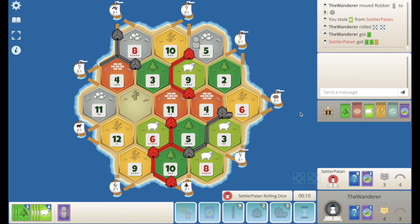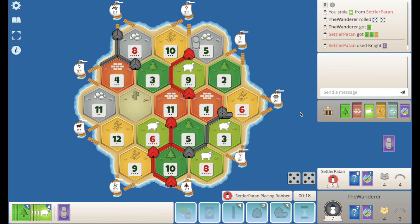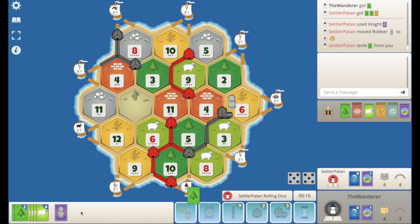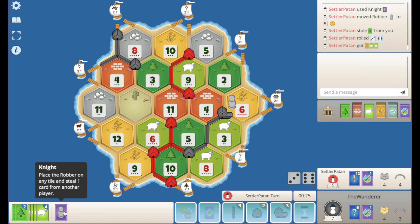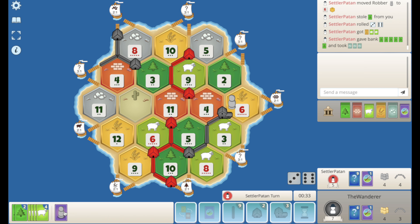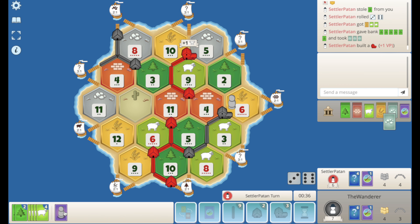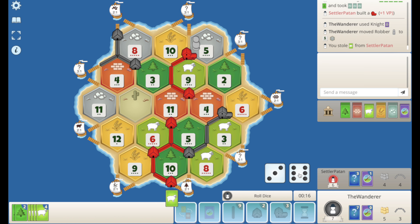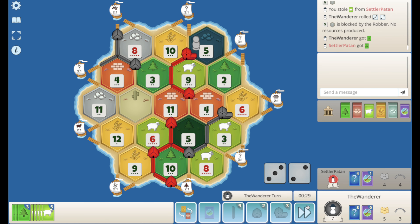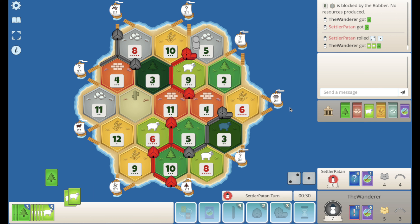We'll just pass because he'll probably have a knight here. Yep, blocks my 6. The 9 rolls. He needs a city, which is the problem, and he keeps popping. There's a city. Yeah. Let's play the knight. Let's block the 5. Let's get the sheep. Good block, we'll pass. 3s. That's rough.